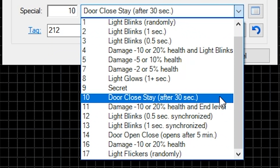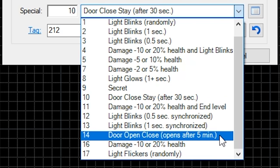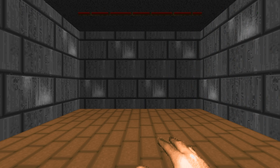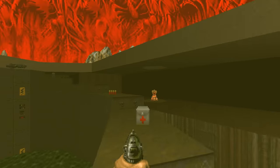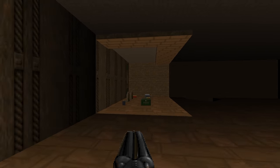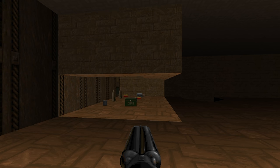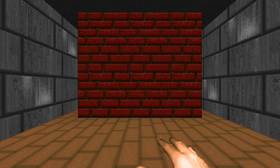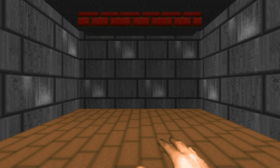There are also door effects that don't require any tags or lines to work. There are two sector types that turn the sector into an automated door. Sector type 10 is a door that automatically closes after 30 seconds upon map load — most infamously used in Doom 2's Monster Condo, where a secret can only be obtained within 30 seconds after the map starts. Sector type 14 is even more extreme: this automatic door opens and closes again after 5 minutes, and thankfully remained unused in the original maps.